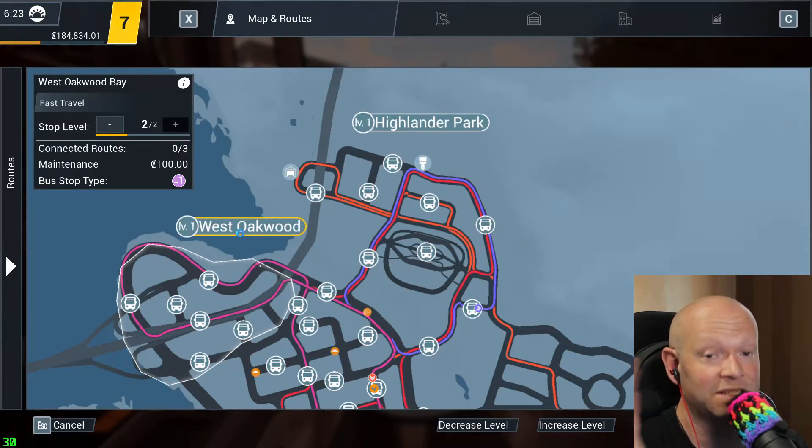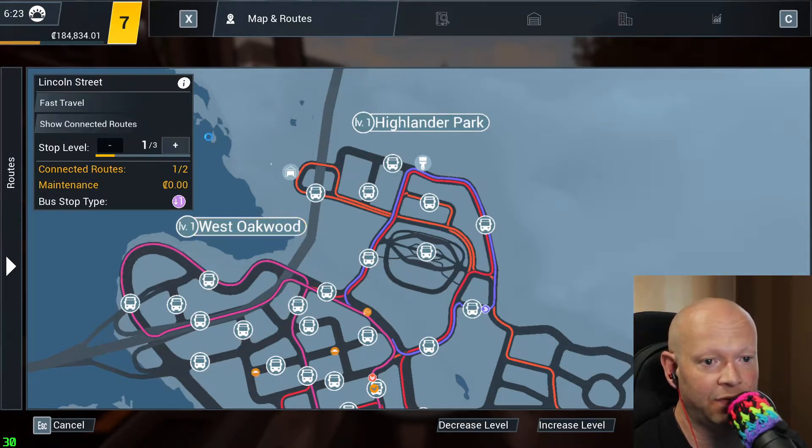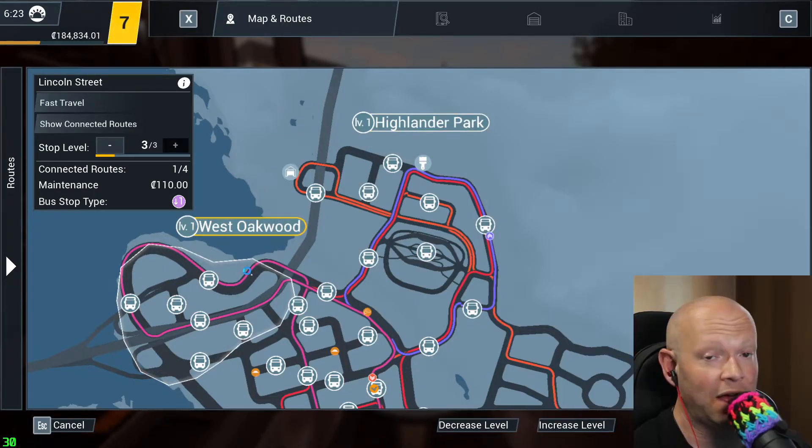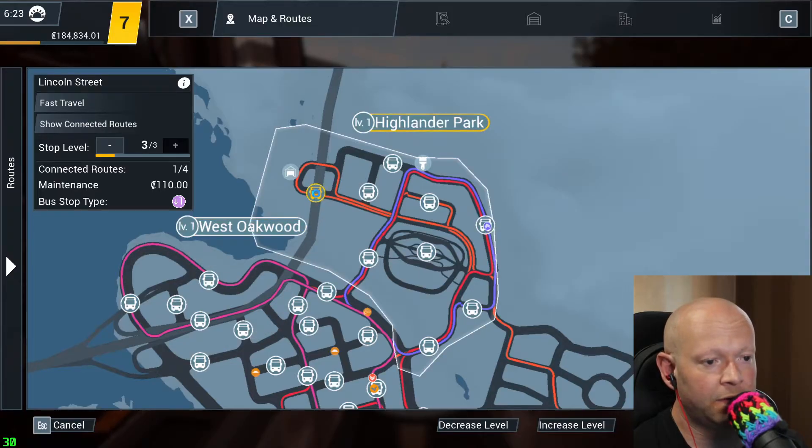The overall neighborhood will level up to the next level, and that is something you need to do for the mission. For example, raise West Oakwood's level to two, raise Highlander Park to level two. These two neighborhoods are sections that you have unlocked from the very beginning.